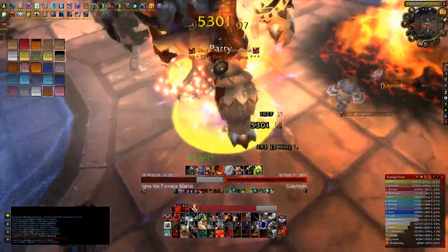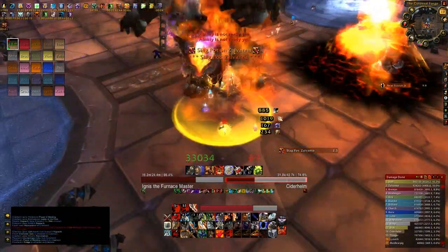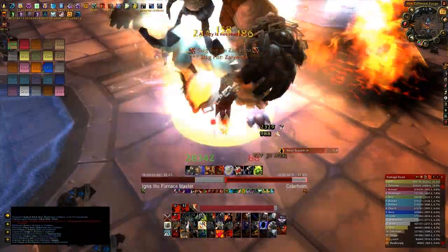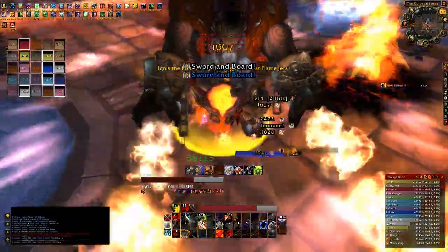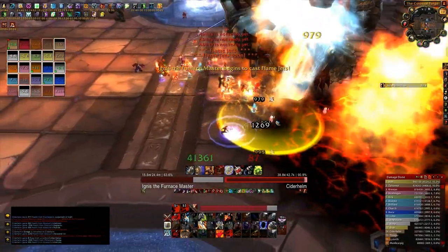Once an Iron Construct becomes molten, it drops aggro. The player — ideally the druid that was rooting them — should break them free and use the aggro to drag them into the nearby pools of water. Molten Constructs that reach the water become brittle. Once brittle, they are immobile and take additional damage, requiring only a single high damage attack to be destroyed. To guarantee damage is sufficient, we had a mage assigned to taking care of the brittle Constructs. After the Construct has been destroyed, Ignis loses one stack of his damage buff.